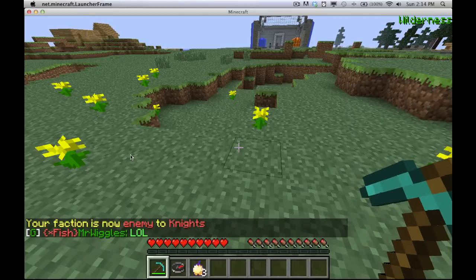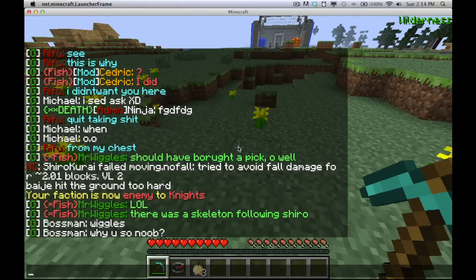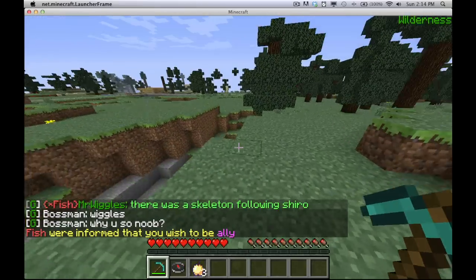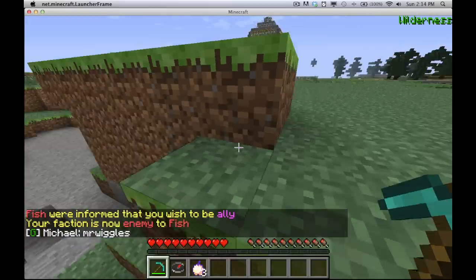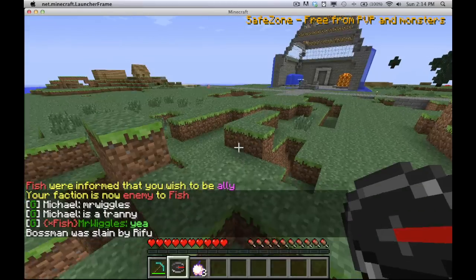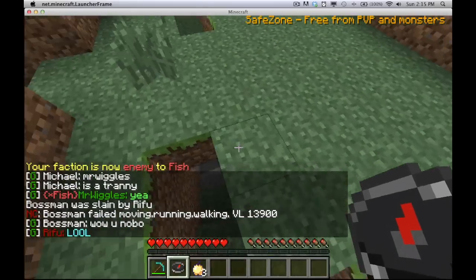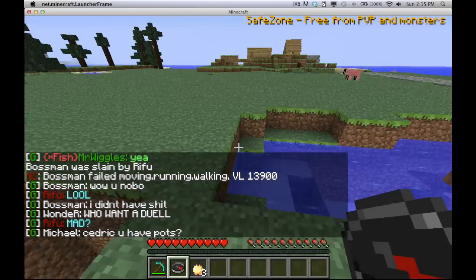Purple is allies. You have to request an ally by typing /f ally and then their faction name, and they also have to request an ally back — both of you have to accept the ally request. You only need one faction to want to be enemies for both to be enemies with each other, but you need both factions to want to be allies to become allies with each other.